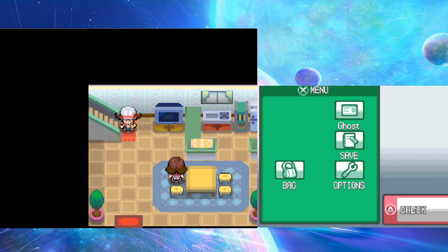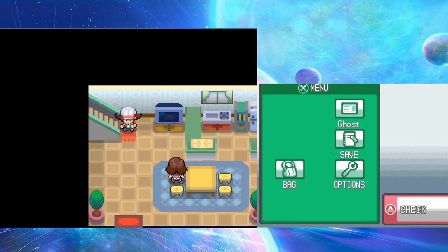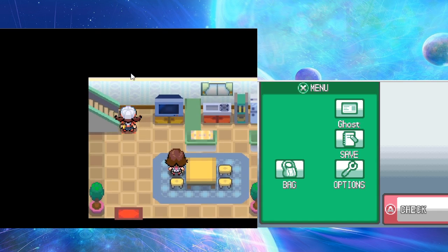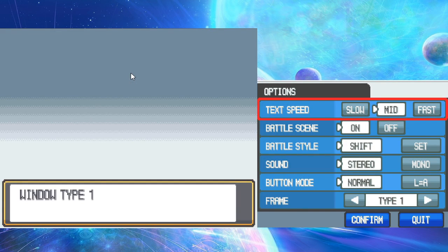The player notices the screen is a little cut off and pauses to fix it. After fixing it, they note their D-pad controls are kind of funky, so they have to remember to use the thumbstick. They decide to go with the Wood type, or Brook type.